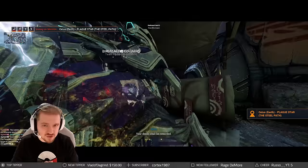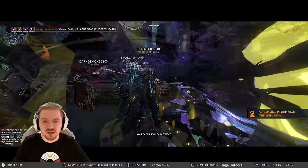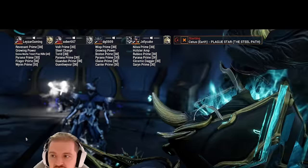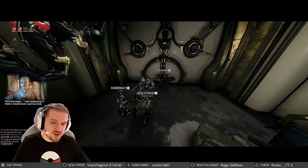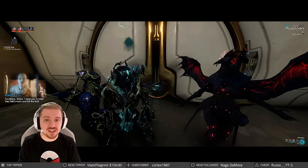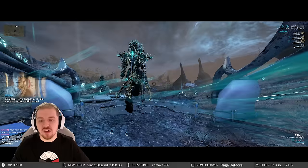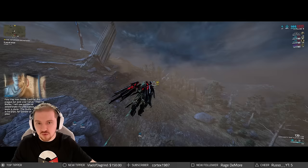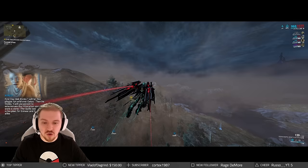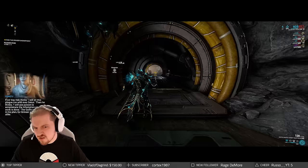I'm going to take you through the entire mission with my team so you know exactly what you need to do to optimize these runs. We have a Revenant, a Volt, a Wisp, and a Nova — however these are not set in stone. The weapons you bring should be bullet-hose style weapons built for flat corrosive damage, and you should fully armor strip your target. As soon as you spawn in, there are three possible locations for the Detoxin — one to the right, one in the center, and one to the left. Talk to your teammates and split up immediately.